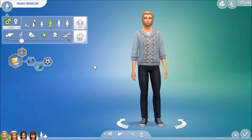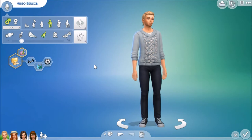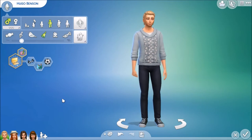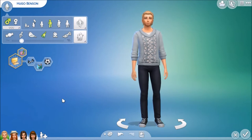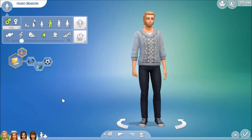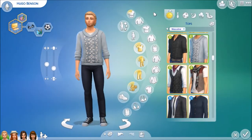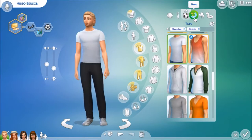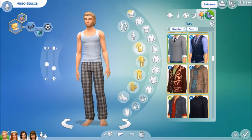Let's meet the family moving into this house — it is the Benson-Carter family. This is Hugo Benson; he has the computer whiz aspiration, he's a geek, loves the outdoors, and he's active. The little storyline is Hugo and Aaliyah each had kids in separate previous marriages, and they've fallen in love. They just moved in together, bought a house together, and moved in with their daughters. Their daughters are a little bit different personality-wise. Let's go through Hugo's outfits: everyday look, formal wear, active wear, sleep wear, party, and swimwear.